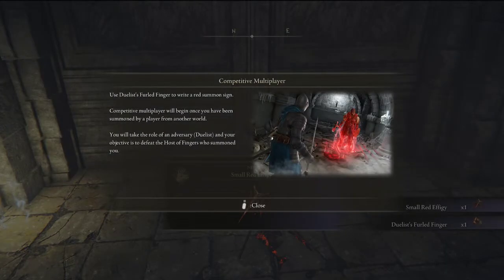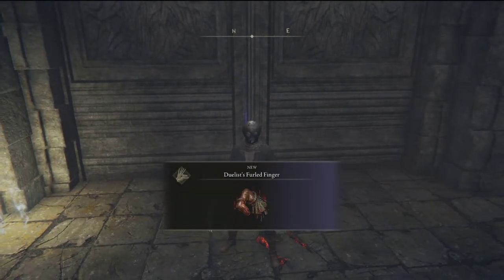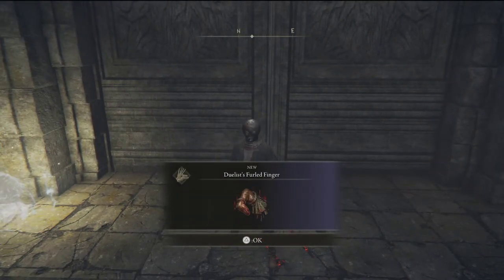We can use the Duelist's Furlcalling Finger to write a red summon sign. Competitive multiplayer will begin once you have been summoned by a player from another world. You will take the role of an adversary duelist, and your objective is to defeat the host of fingers who summoned you. So we have a small red effigy now and the Duelist's Furlcalling Finger.